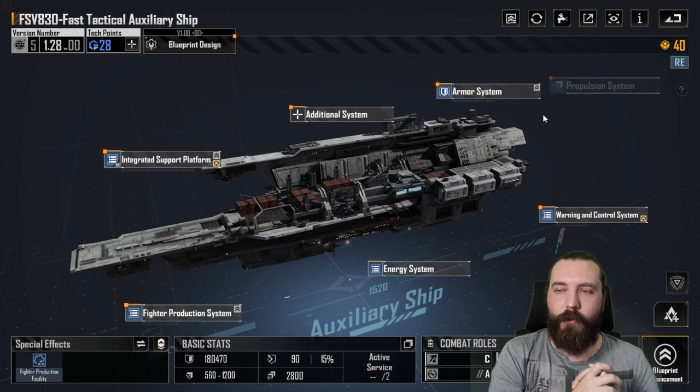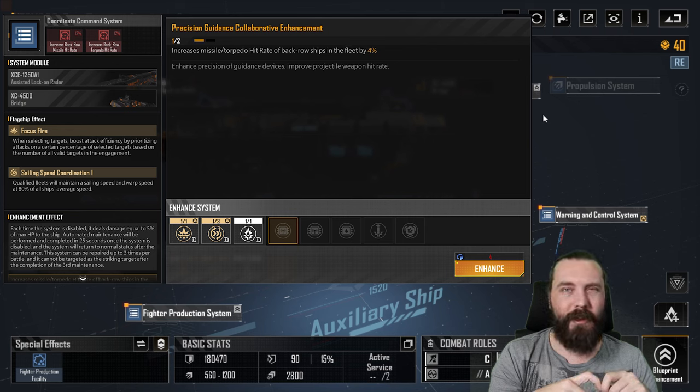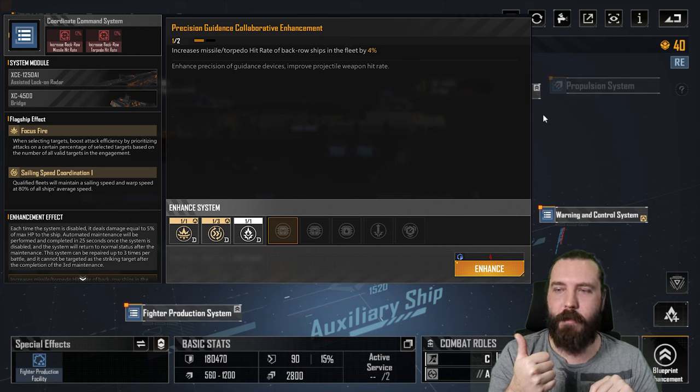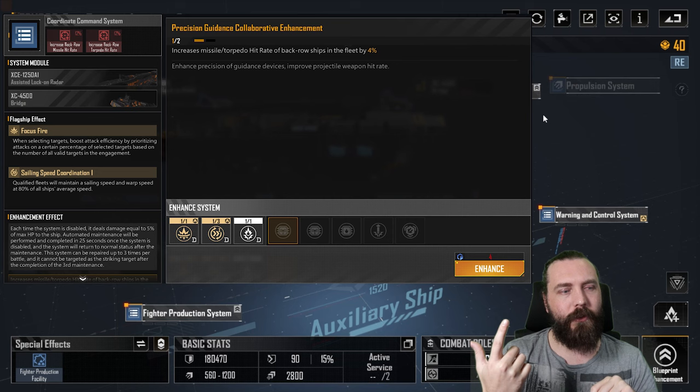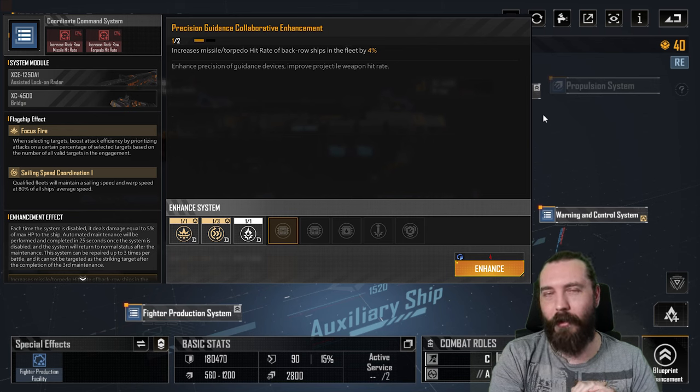Going off the screenshots now — B2, the Coordinated Command System, increases TORP and missile hit rate for back row by 8%, and missile hit rate for mid row for DAWN standard agreement ships only by 8%. I can't think of anything except the CAS that's mid-row with missiles. Not very many missile ships in DAWN standard agreement, so it's kind of a completely redundant upgrade. Slow weapon hit rate for back-row ships, HP and armor, and system HP — same as the Warning and Control System, not particularly great.